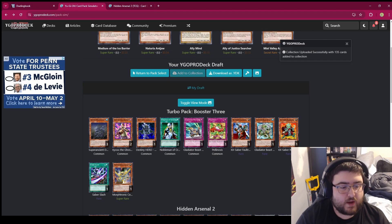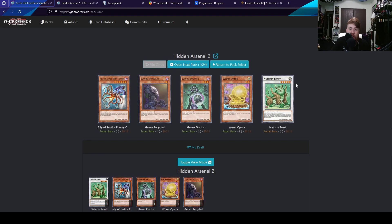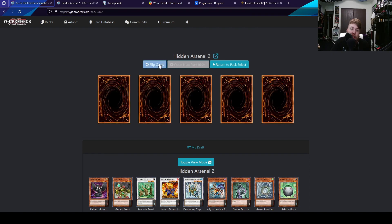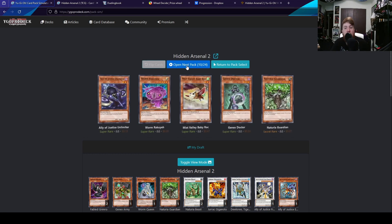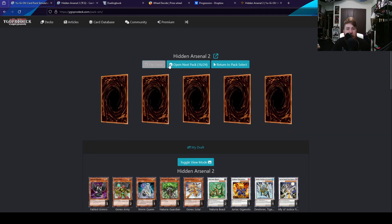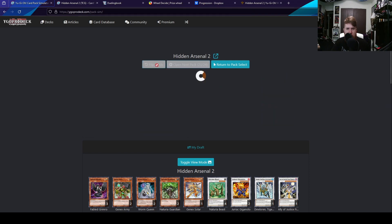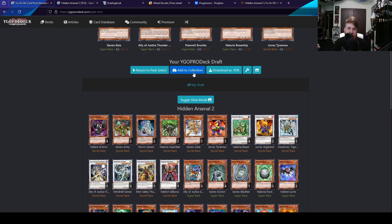We gotta put the frogs to rest. So let's see what we can put together. Here we are with 24 packs of Hidden Arsenal 2. There's two things I want from this pack, and there's one of them — Naturia Beast. The other one is Apex Avian. There's a Dewalrin and a Jirac Giganoto. There's a second Naturia Beast. If I don't pull Apex Avian, I will have to keep this pull just for the sake of two Naturia Beast. Three Naturia Beast? Four? I mean, I'm keeping these pulls, but that's bizarre.